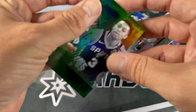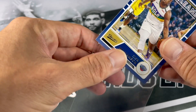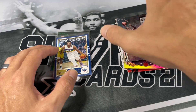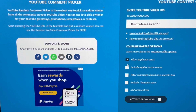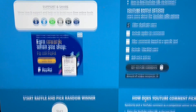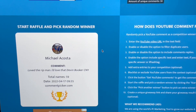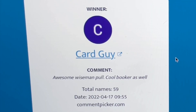With this huge notable stack, like I've been doing every video, giving away a card or two. Just put the team that you think is going to win the playoffs and you have your choice between all these. There's a lot of draft pick stuff, so if you want something else you have your choice. Let's go ahead and pick the winner from my last video from the mid-end boombox. We got 59 unique commenters, so I'd like to thank everybody. I'm so surprised by what I pulled out from that recon pack — it's kind of crazy. We got card guy. Awesome — Wiseman pull, cool Booker as well. Congratulations, brother!